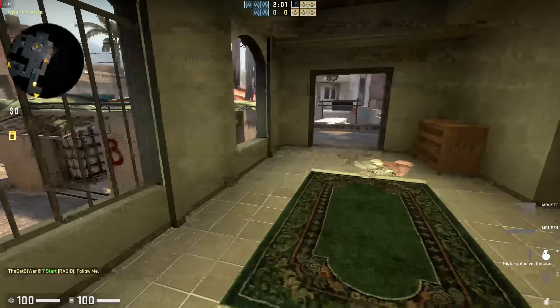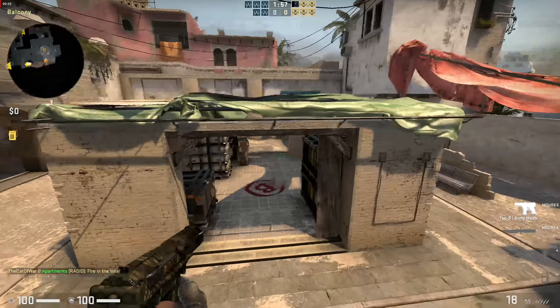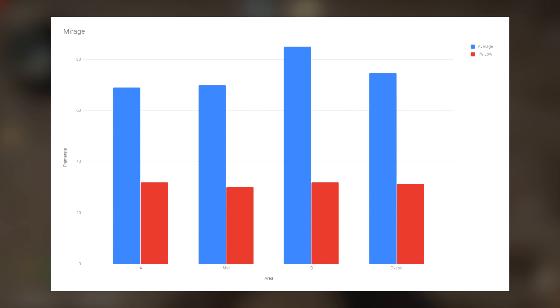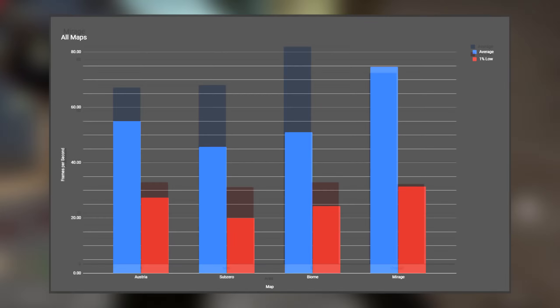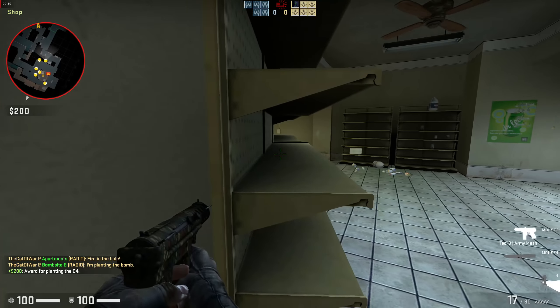I also took the liberty of benchmarking Mirage in the same fashion to show you how a much simpler map performs, which got a respectable 75 average and 31 minimum. It's by far the best performing of all the tested maps, but for the leap in visual quality that the new ones offer, the performance here isn't too bad I guess.